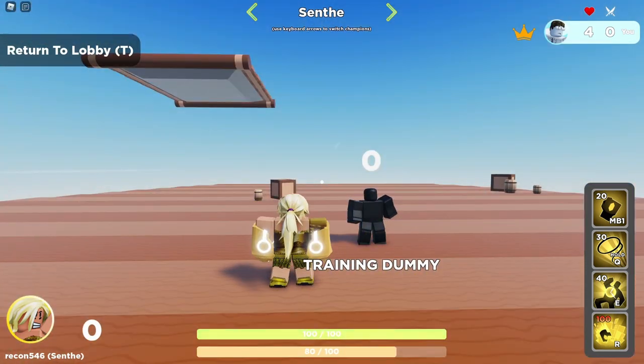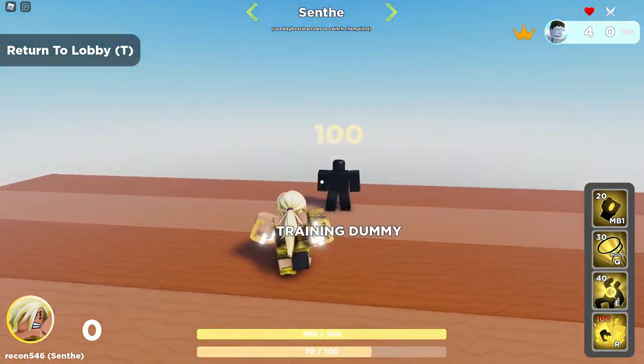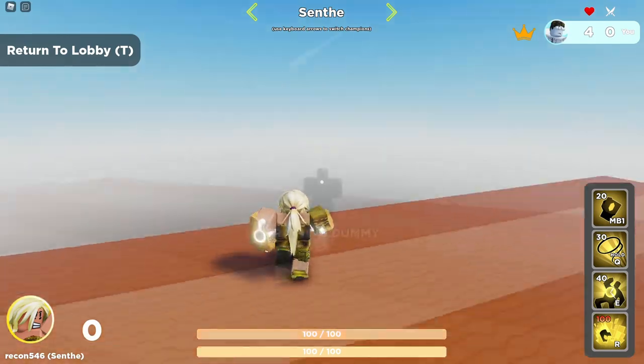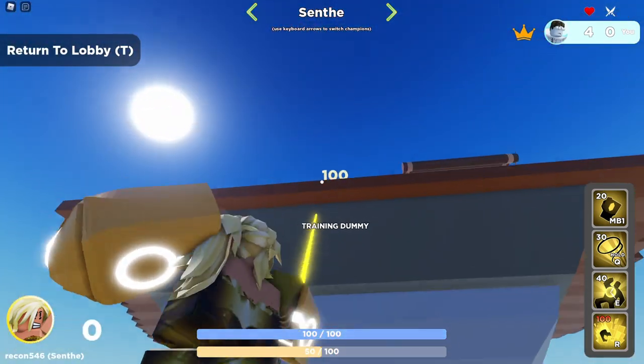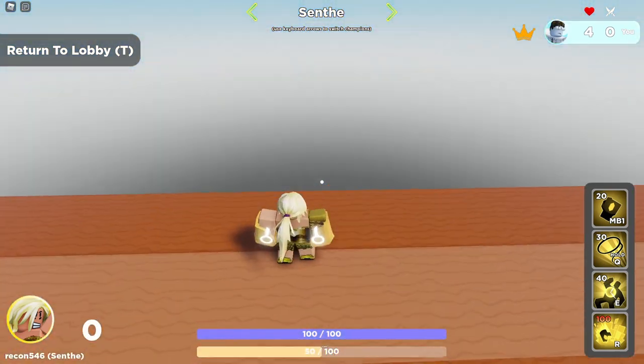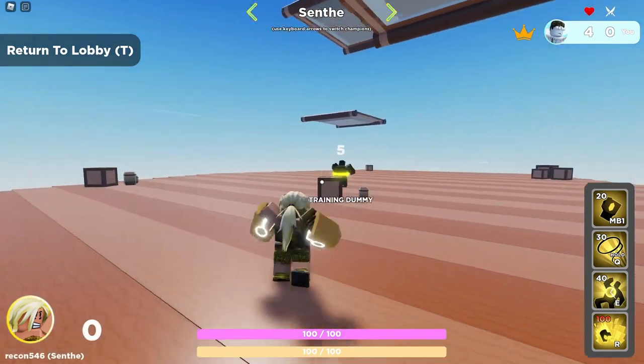Her unique can only be cast while she's on the ground. Try to use this move when they're near the edge — you can slow them, reposition yourself, and then knock them back. You can also mix it up by slowing them and then trying to pull them down. You don't necessarily have to pull them downwards; you can just go behind them and pull them back.